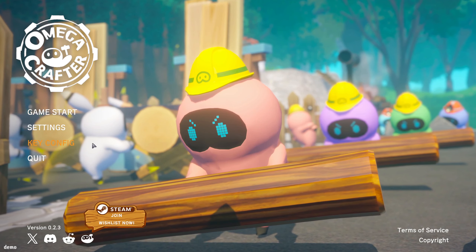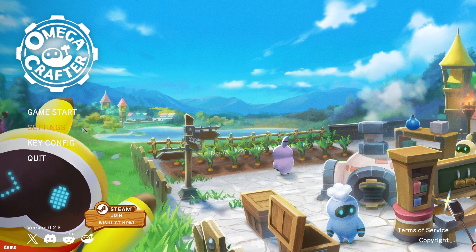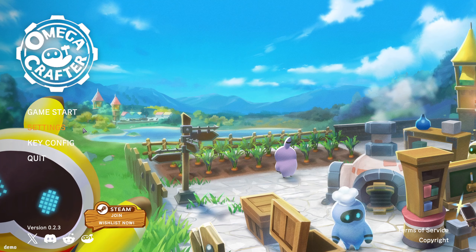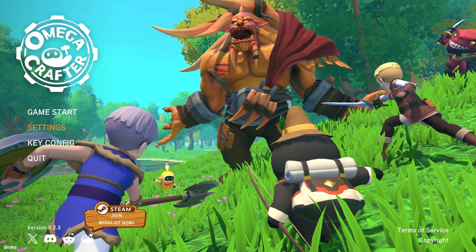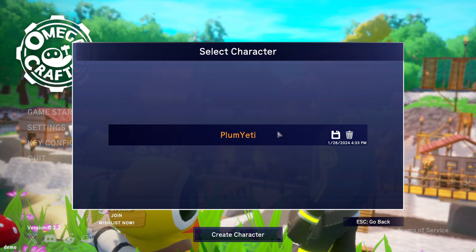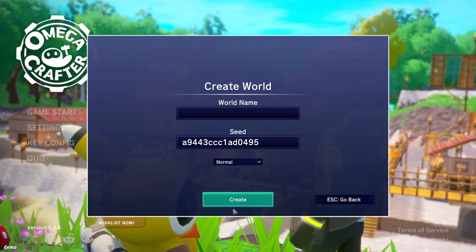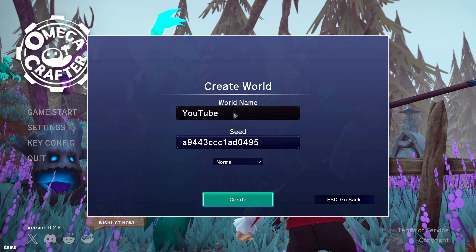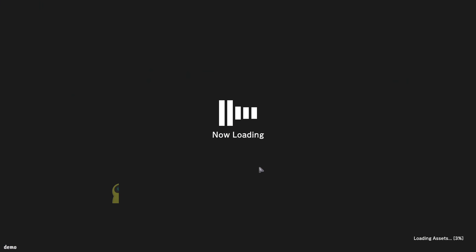I actually reached out to the dev team and they sent me a key for it. There was an embargo — they didn't want us to upload anything until today, which is fine. I was confused by it because it seems like I have the same demo that was on Steam. So we're just gonna make a new character here. I want to create a new world — we'll make a YouTube world. We'll go ahead and go single.